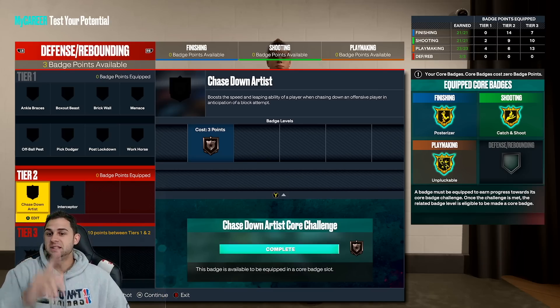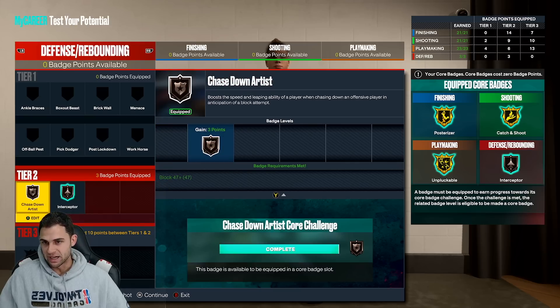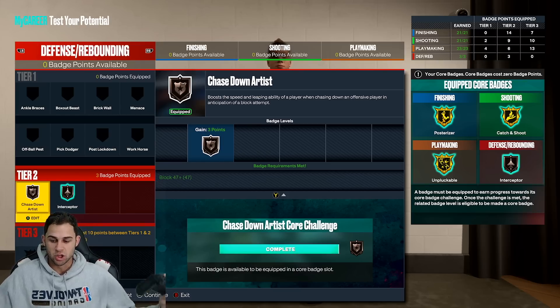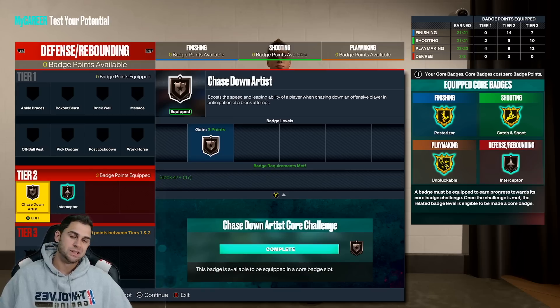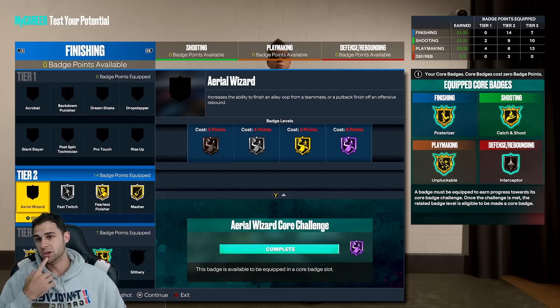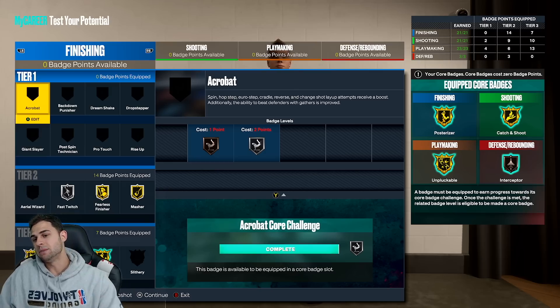For defense, we don't have a lot, but I calculated it out pretty well. You could core badge interceptor and then buy chase down. There you go - interceptor to steal passes, chase down to chase people and block at the rim. I still think we'll play decent enough defense on the perimeter because of the long arms, 70 perimeter defense that can contest shots, and the 89 strength is really going to help when people try to drive past you - you're going to body up and not allow them to slip by.